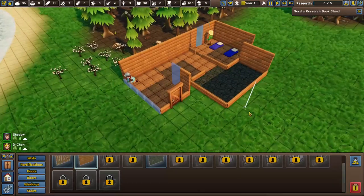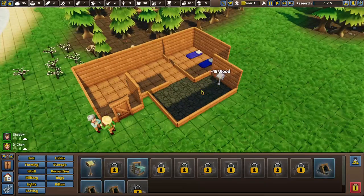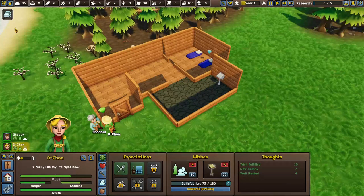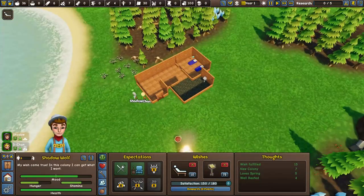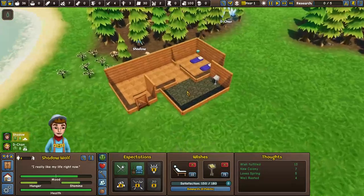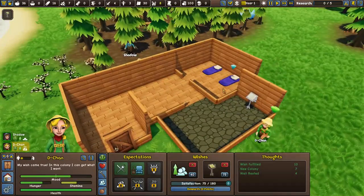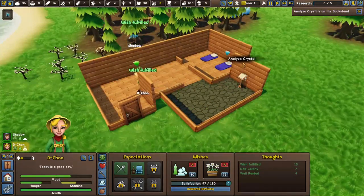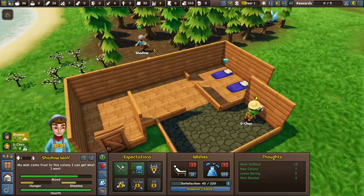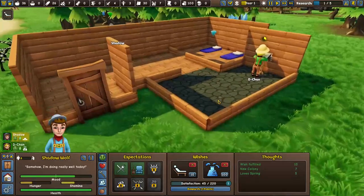We're going to need to get farming up as soon as possible so our people don't starve. Once this is built, I'm going to get D-chan to focus on being a scholar right off the bat - she'll go analyze the book stand and kick up some gems. Shadow's going to cut down some trees. Once she gets five, I'll have her construct. Shadow wants to discover woodworking which will be quick. I love the look of this house - look at that layout!